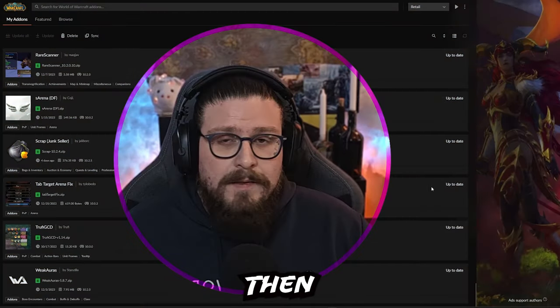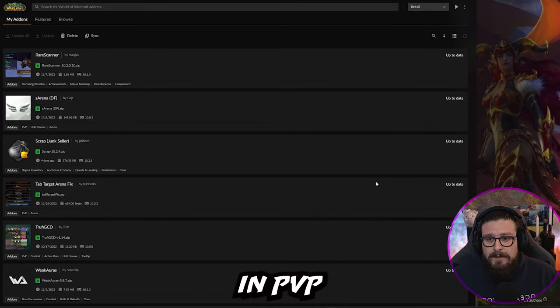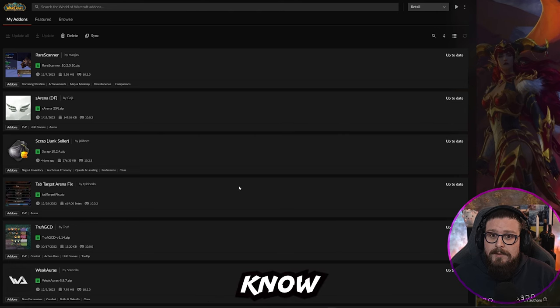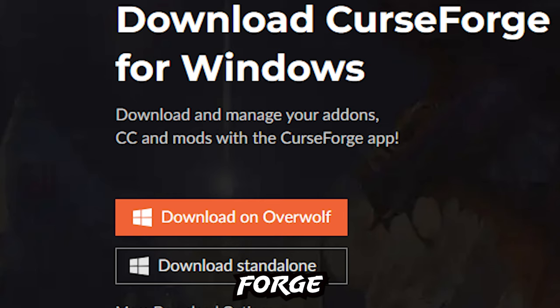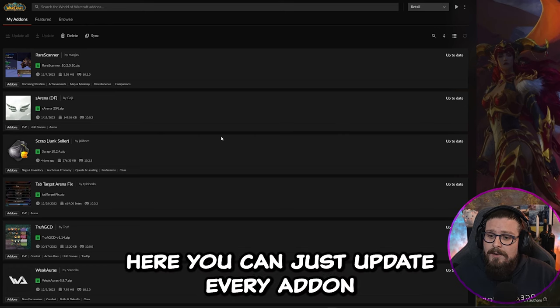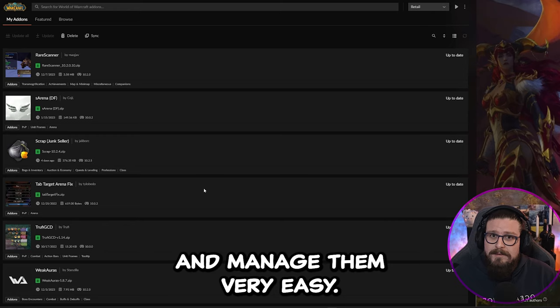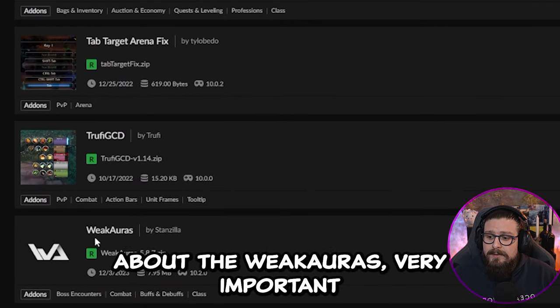Then we have another important part — the add-ons that will make your life in PvP much easier. First, you should get the CurseForge app from curseforge.com. I absolutely recommend it — here you can update every add-on, download every add-on that you need, and manage them very easily.